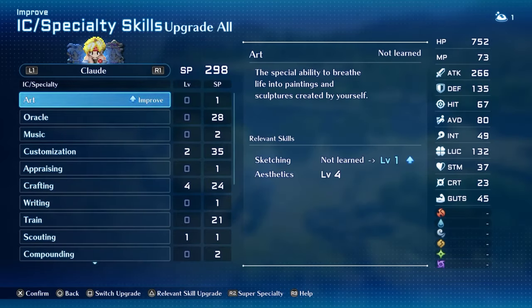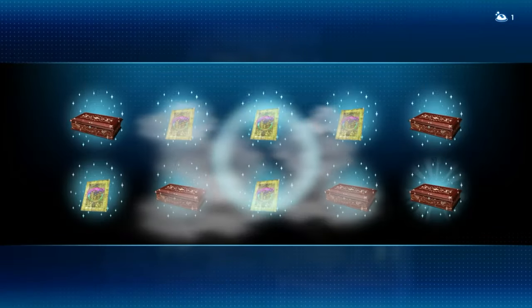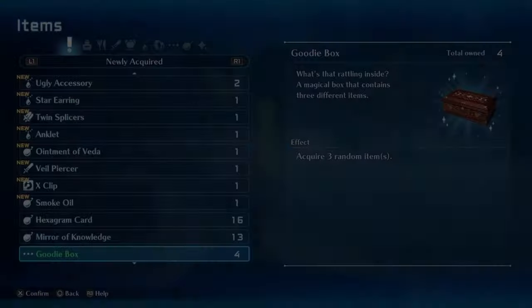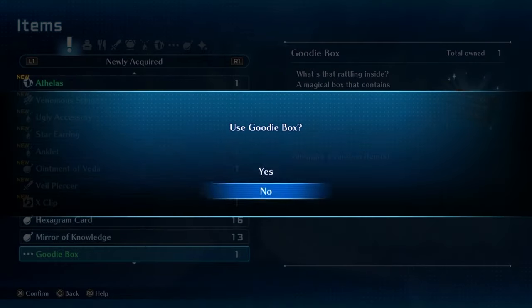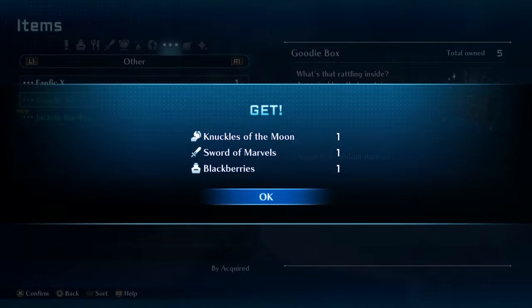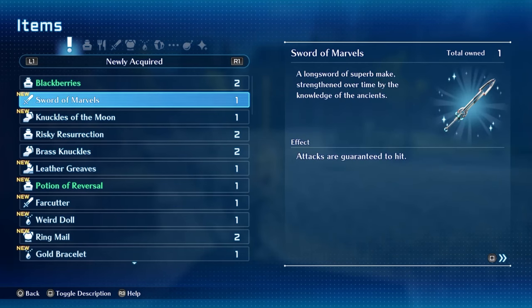Now for weapons. You're going to farm goodie boxes, and the fastest way to get them is to level Art to about 5 and use magic clay to create strange goods. After you've got about 4 or 5 goodie boxes, save and open them up. You're looking to get Sorcerer's Knuckles and the Sword of Marvels. These two weapons alone will get you through 90% of the game, but we can push things even further.